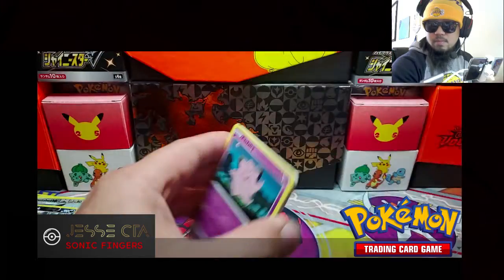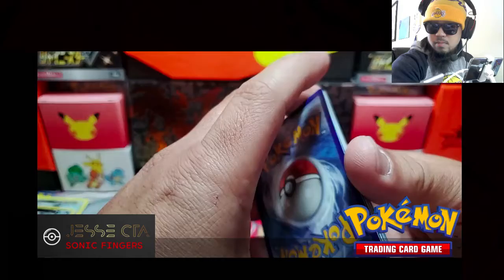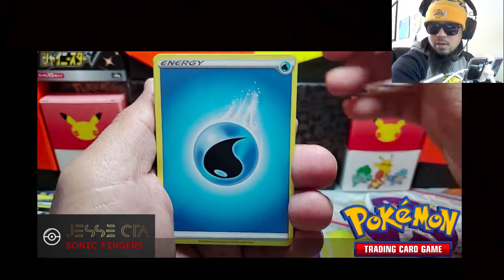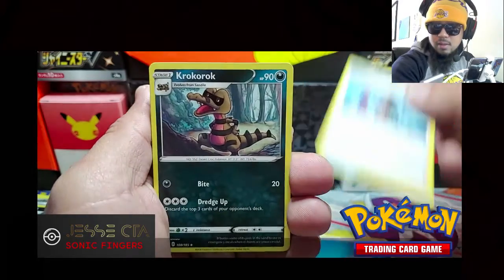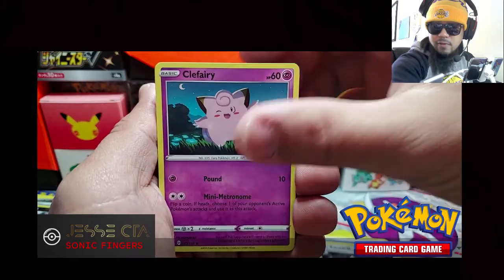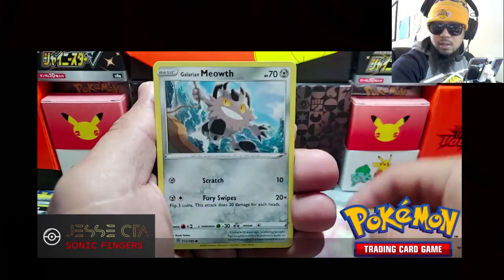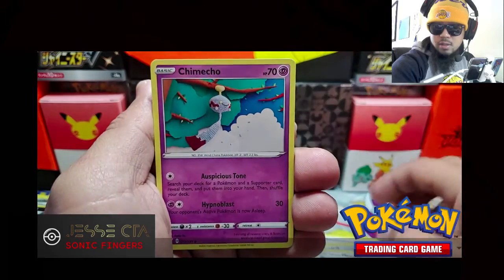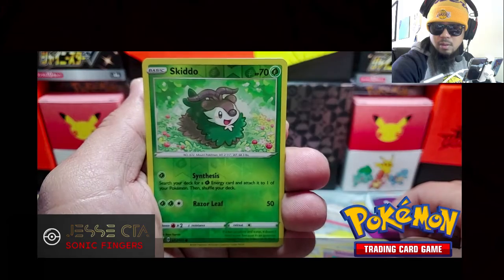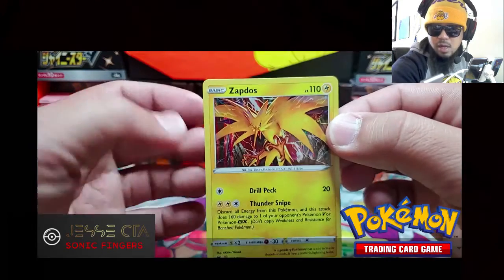Code card. Pack eight: Water, Crocoroc, Excadrill, Clefairy, Tynemo, Milseri, Meowth, Chimeco. Skiddo is our reverse holo and our rare — Zapdos holo.